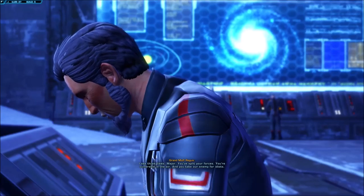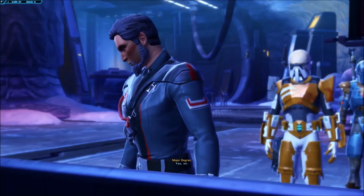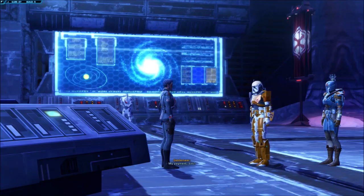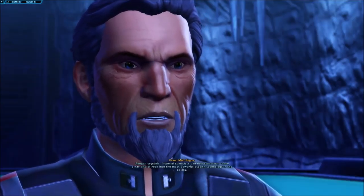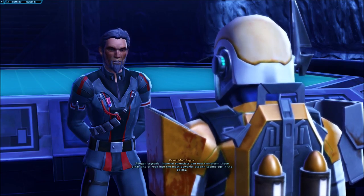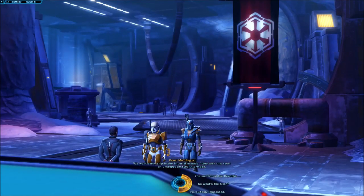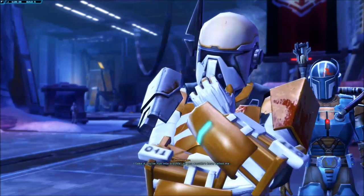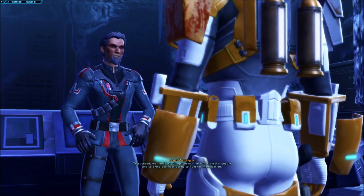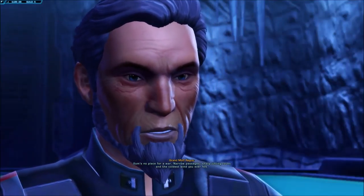I see three floors, Major — you split your forces, you're vulnerable in the air, and you take our enemy for idiots. You think that Jedi isn't expecting this? Hunter, I hope we have a deal. I have your battlefield commission ready. And my credits — my payment? When the job's done. Adegan Crystals. Imperial scientists can now transform these bits of rock into the most powerful stealth technology in the galaxy. We want every ship in the Imperial Armada fitted with this tech — an unstoppable stealth armada. So what's the hitch? I take it you've run into trouble, or you wouldn't have called me.